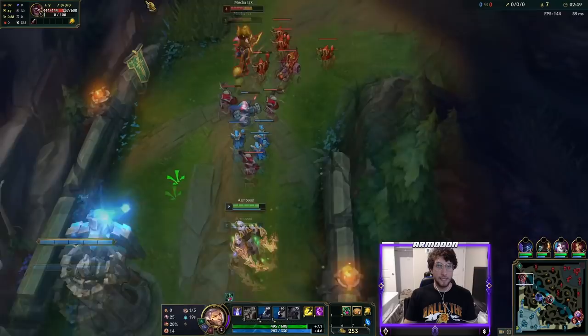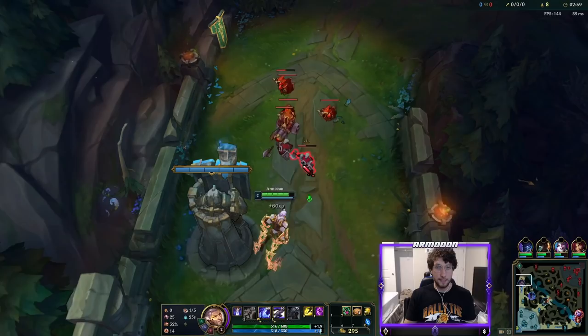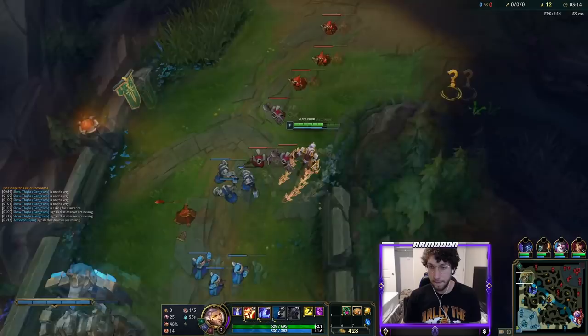And that Corrupting Potion is really helping us in this lane — look at our health compared to his. He's level 3. We're gonna let the wave push in right here. Yeah, look at that wave — we'll probably have more CS than him if we time it all right. Gotta get the cannon minion, that's most important. Take that. Nice!